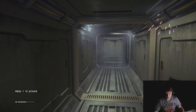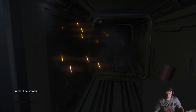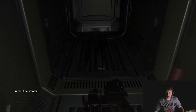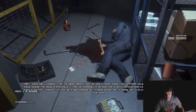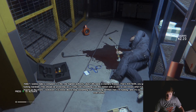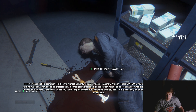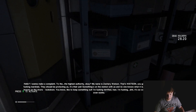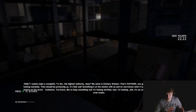Do you want to build a snowmine? Gross. Alright boys, we're in! Hello. I want to make a complaint to the highest authority. My name is Zachary Watson - that's Watson. My complaint is this: my marshals should be protecting us. It's their job.